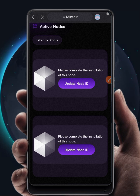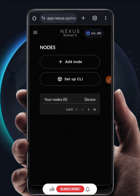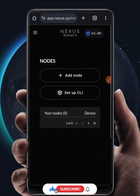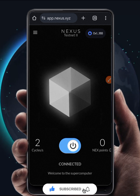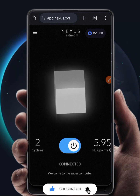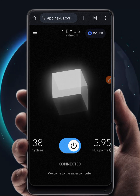At the moment CLI node is not working properly. The only way you can mine Nexus right now is by coming to their website and using your web browser. Just click on Connect and it will start mining for you — this is the only way to do it right now.